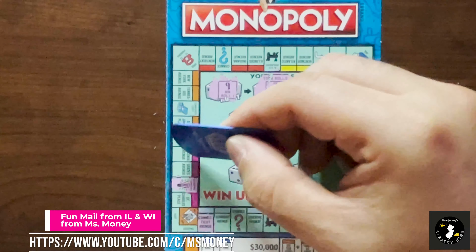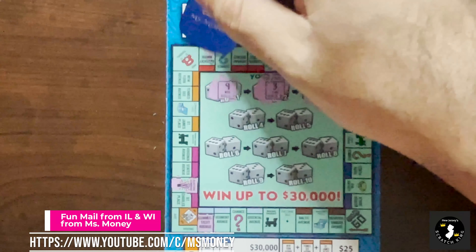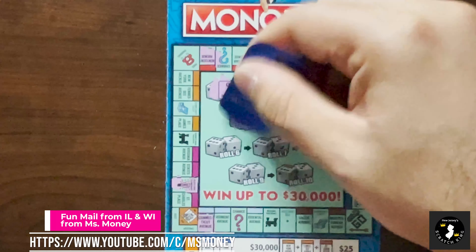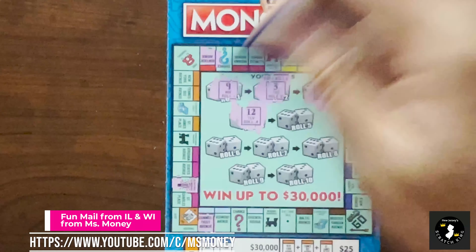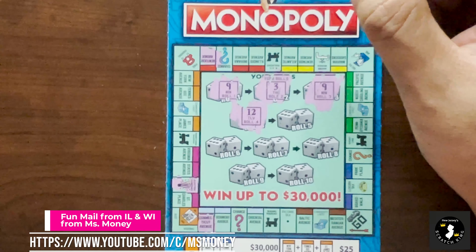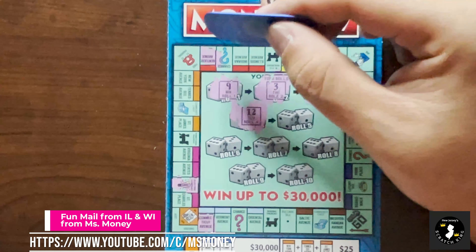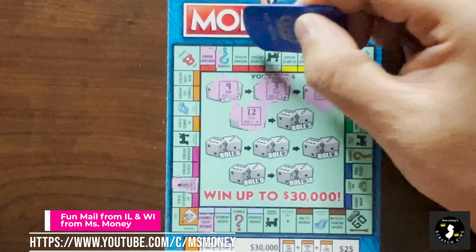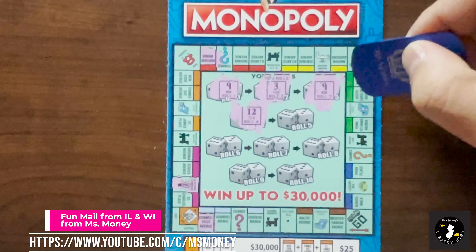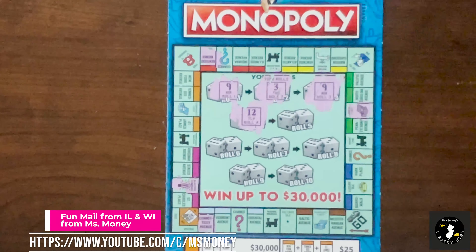If you guys haven't checked out Miss Money, she was so kind to send me all these fun tickets to play. Go check her out - all the information is in the description. Roll 4 is a 12. 1, 2, 3, 4, 5, 6, 7, 8, 9, 10, 11, 12. Ooh, we got a community chest - had that one in the last game too.